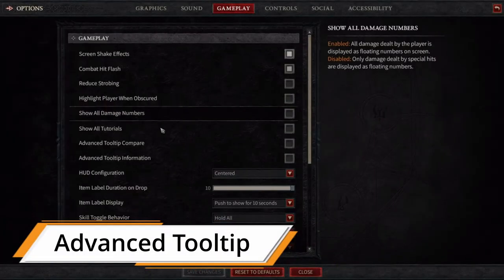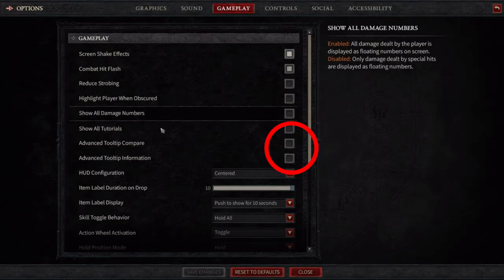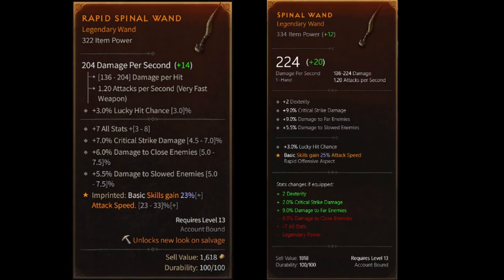You can enable Advanced Tooltip in your settings in the Gameplay tab to see more details on your items, such as the rolls of every stat including the legendary powers.